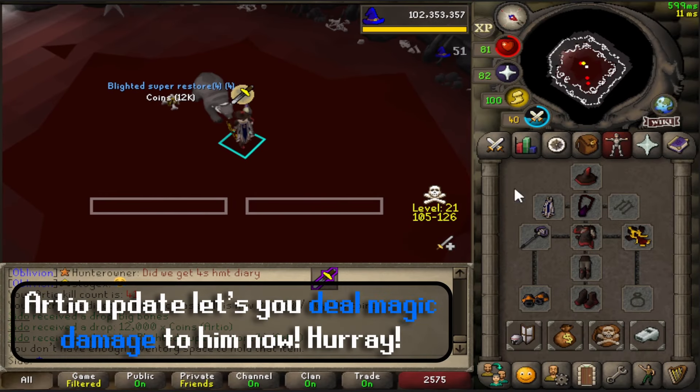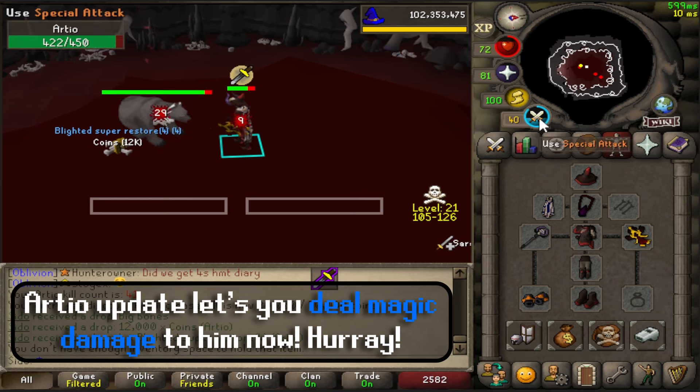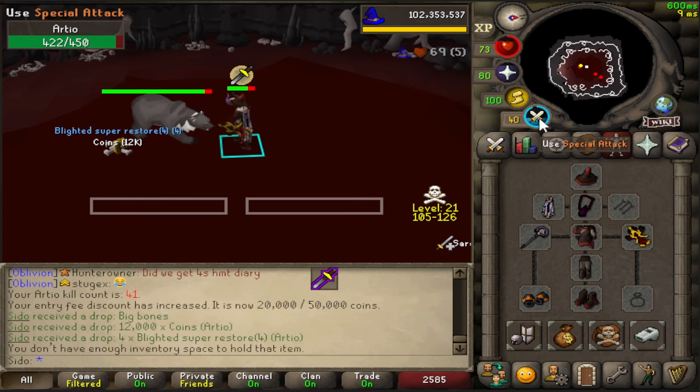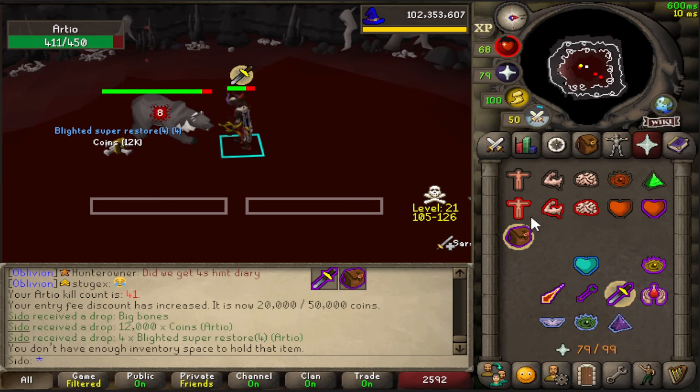With the new change to RDO's magic defense, magic is now a viable option against him. I'm unsure if this means magic is better than range, but one thing's for sure: you can now AFK the boss.